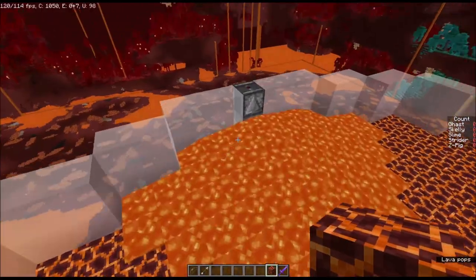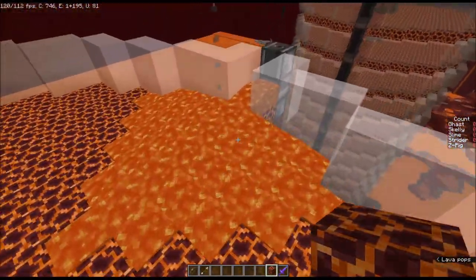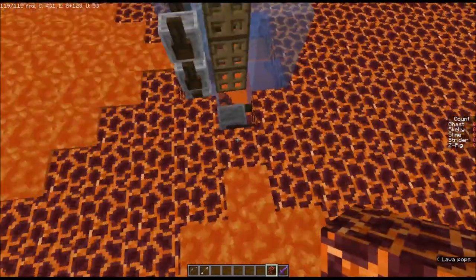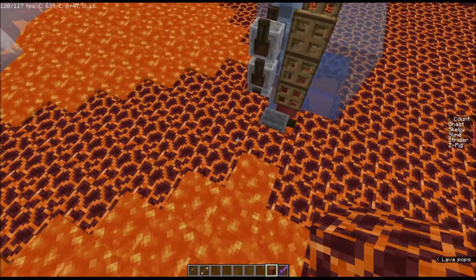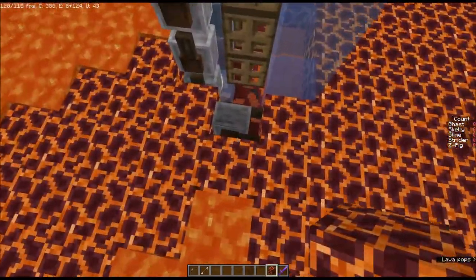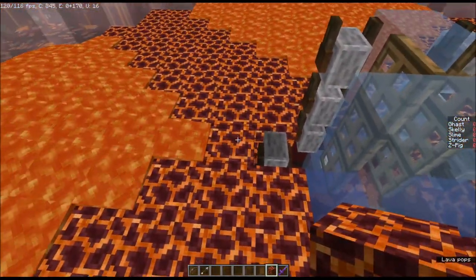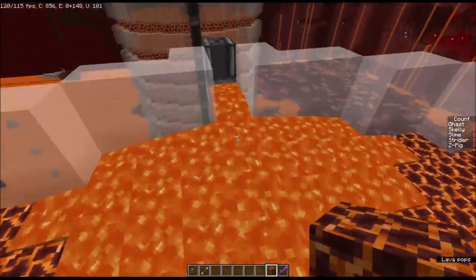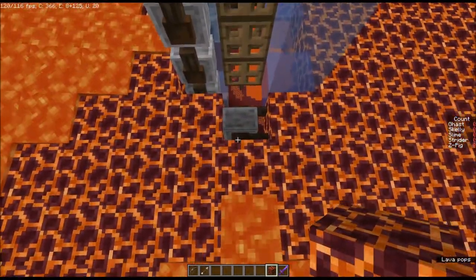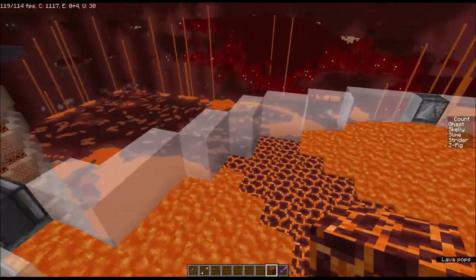This pattern creates enough light that no zombified piglins will be able to spawn in the space between. The lava over here flows all the way down to the center drop chute, but over here it does not. The reason is that while the lava is out, zombified piglins still need space to walk over and fall down the drop chute. I found one space wasn't enough, so these blocks had to be moved back enough to leave two spaces for the zombified piglins to pathfind and fall down the drop chute.